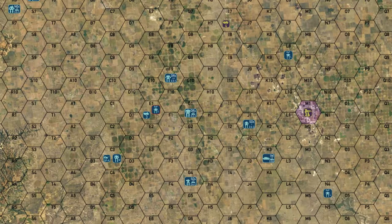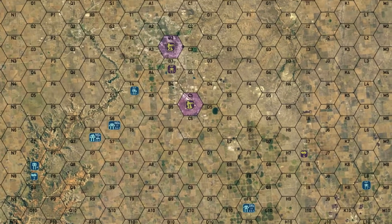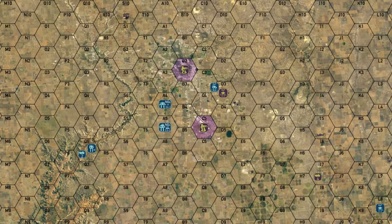Hey everybody, welcome back to the channel and another episode of the Battle for Astrakazi. Today we're gonna have a look at the northern force. The Nightgons are moving forward and our scout unit has detected a light force retreating from the front, so we're gonna chase it down and destroy it.